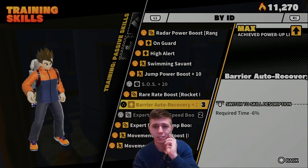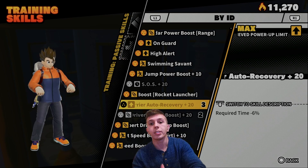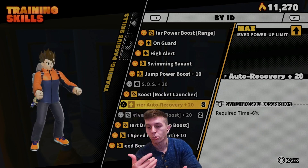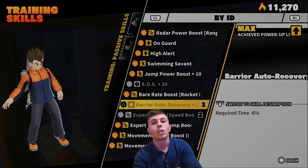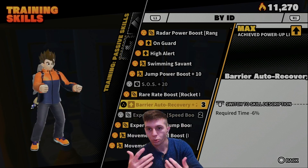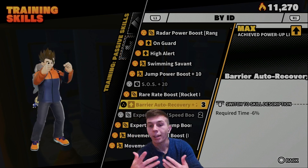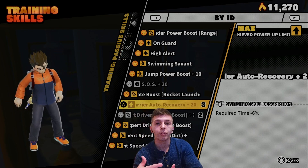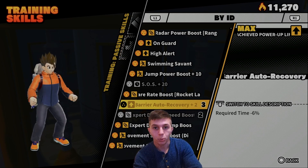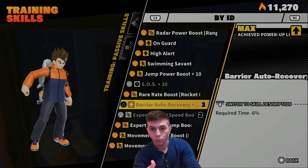The first one, which I feel is hands down the best passive skill in the game, is Barrier Auto Recovery. If you don't know what this passive does — basically if you take damage you'll be in a red state where your character will glow, and if you take one more hit whether it's melee, a super attack, or a ki blast, you'll be downed. What's great about Barrier Auto Recovery is that if you use an active skill you basically escape the raider and don't die. After you lose your barrier, you will recover it after a short amount of time.